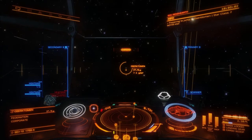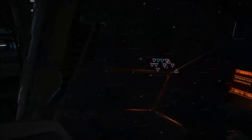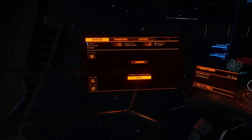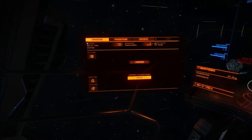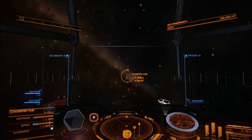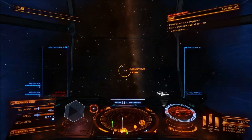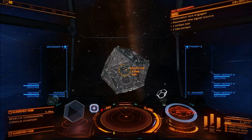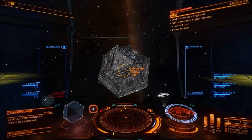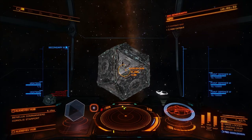Alright guys, we are almost back — we're already in the bubble! We're back in HIP 36485, the Benelux Commanders HQ essentially, and we're going to see how much cash we made. We are back at Alexaev Hub — I've missed you!